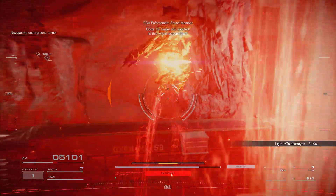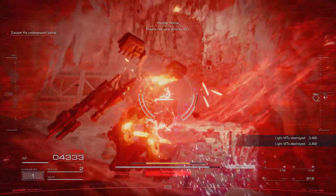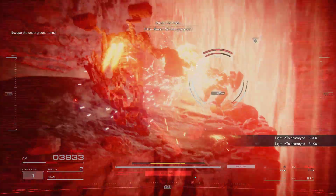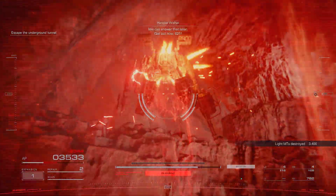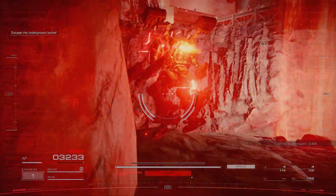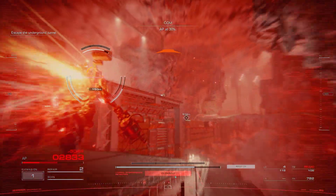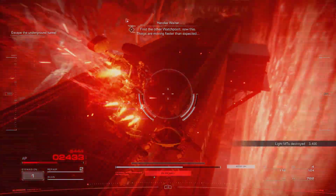Code 15, target AC spotted. Gun 13, Raven — come in, what's going on? We can answer that later. Get out now, 621. AP at 30%. Continued faster than expected.